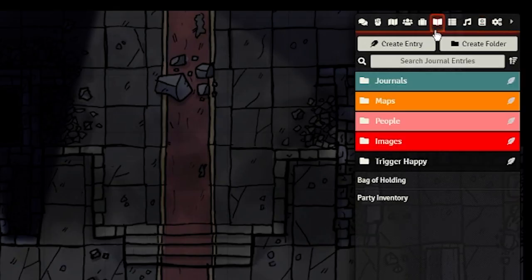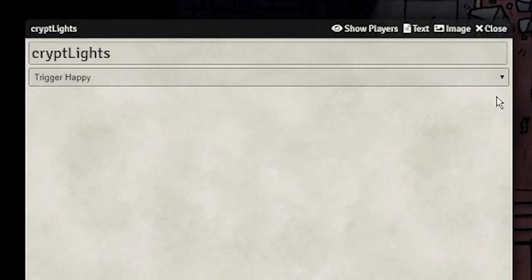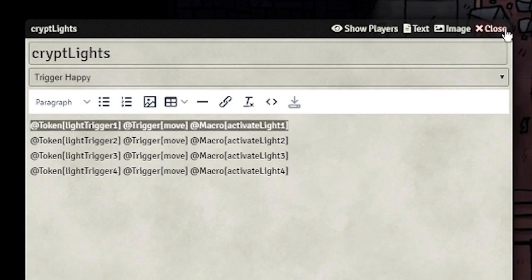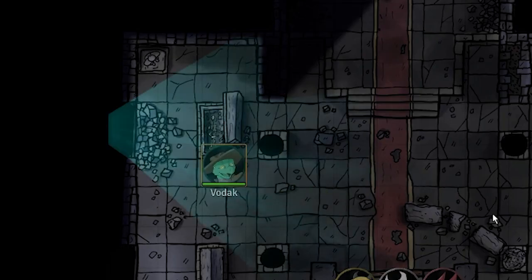After that's done, we need to make the trigger itself. Go to your Journals tab and make a folder which must be called Trigger Happy. Then make a journal inside it called whatever you want — I'll call mine Crypt Lights. In here, you'll be writing this line. Basically, it means when this token is stepped on, activate this macro. Make sure the token refers to the triggers on the ground, and that the macro refers to the macro we just wrote. Now just test it out — you should see the light turn on when a token steps on one of the triggers.